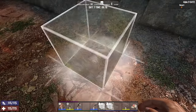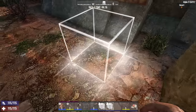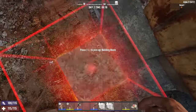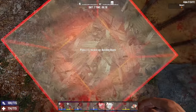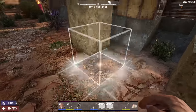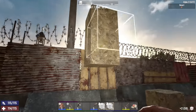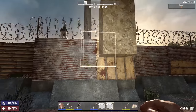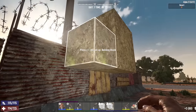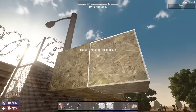Despite the fact that you can't always attach things directly to the wall when looking at it, you can attach blocks to the ground, build up, and then remove the bottom two layers. The blocks on the third and fourth level then remain floating as they're considered attached to the trader compound wall. From there, blocks can be attached to those already in place and a floating base can be built up against the invulnerable wall.